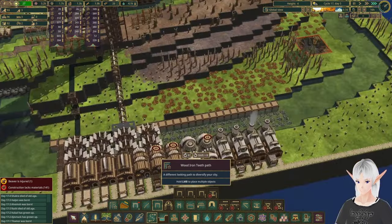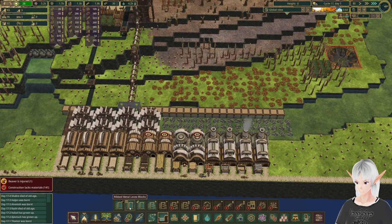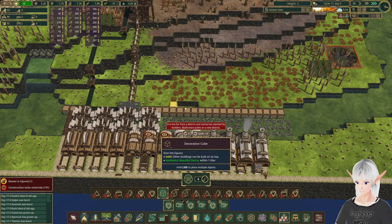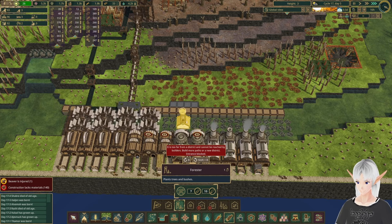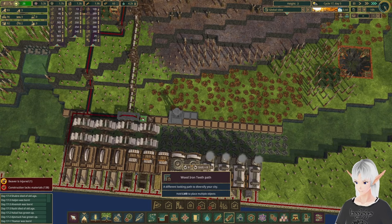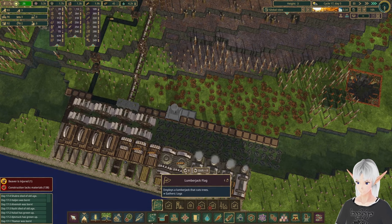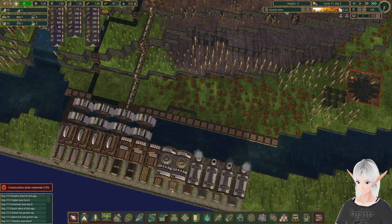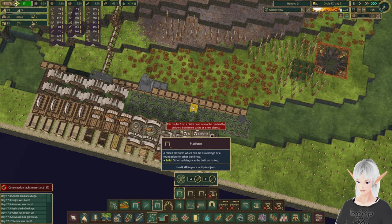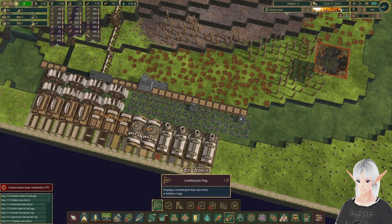Now here we have plenty of room. So what I'm gonna do here - we're going to take those decoration blocks and just fill in here. Toss in a nice forester. And we will come down this way. We'll also want to put maybe some platforms out here. We'll put one in there and one in here. Now we'll put in a couple of lumberjack flags: one, two, three, and four.